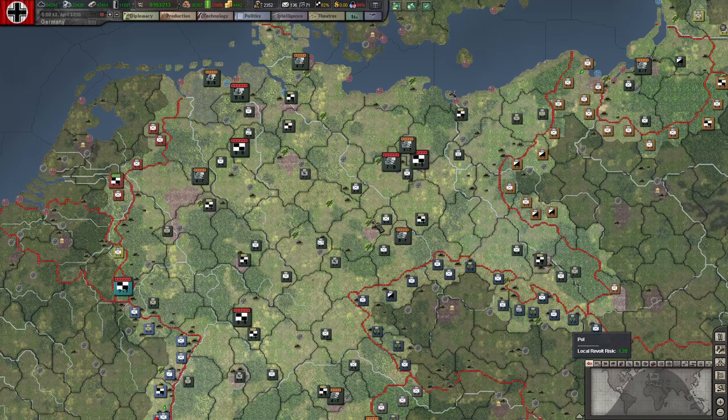Hello, Black Ice players. This is, of course, Gamer1745, and this is how to get river names to show on your game.